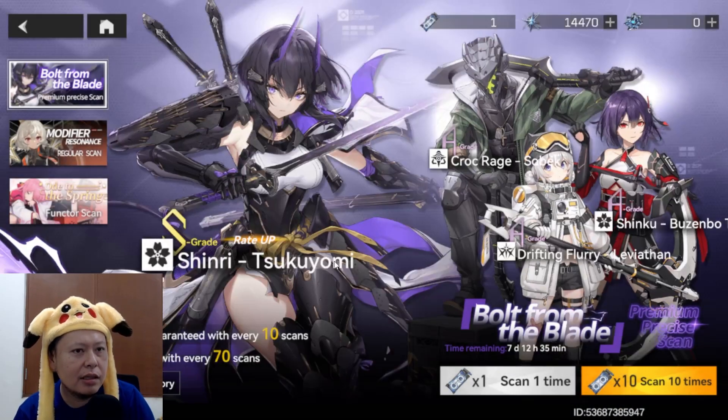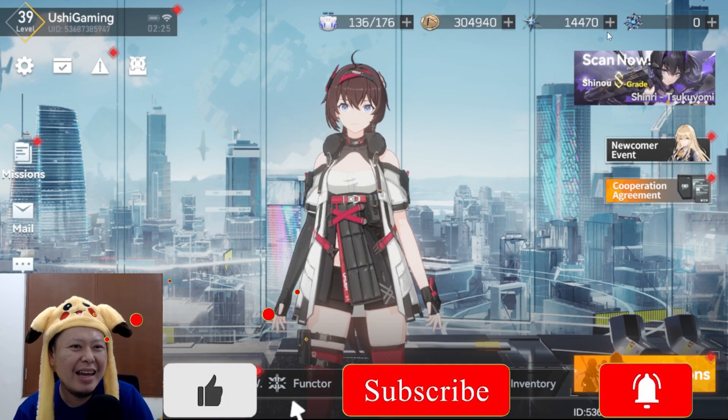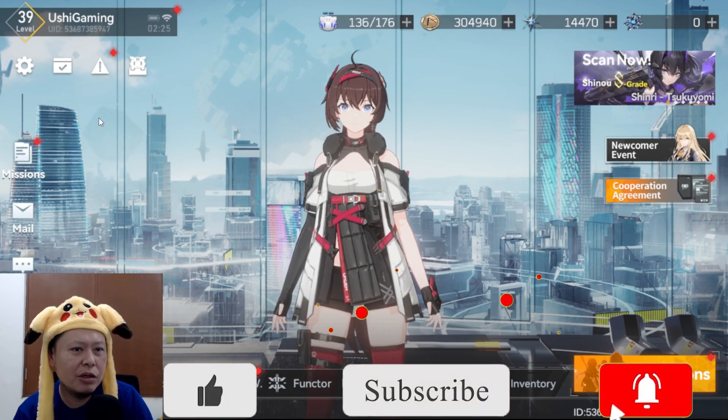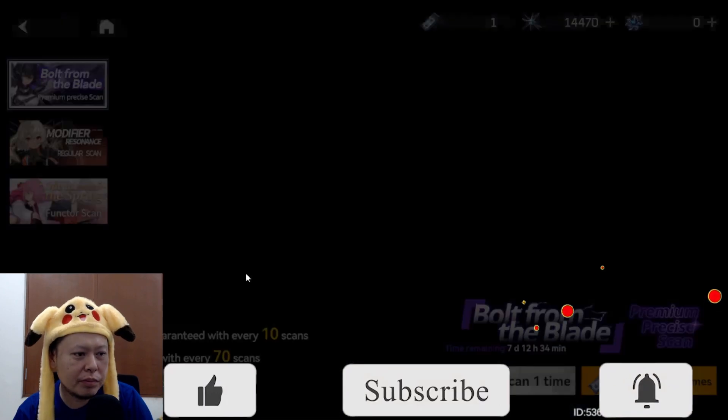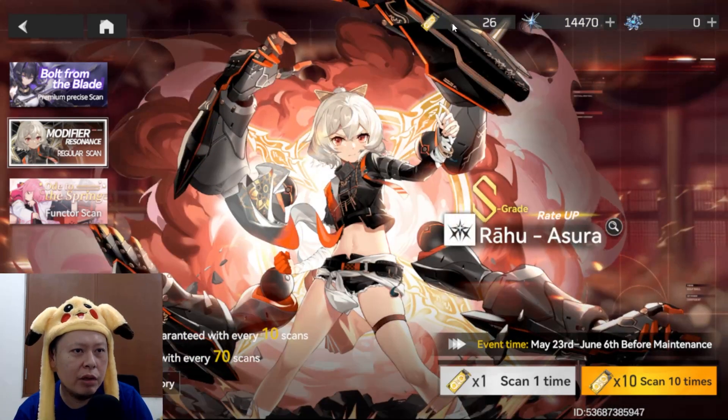I've collected some gems — shifted stars — and I have 14k right now. I think I can do some gacha pulls for Sukuyomi. She's kind of the one everyone is hyped about, so I'm going to try to get her. But before that, I'll spend these 26 summon tickets to try to get Rahu first.